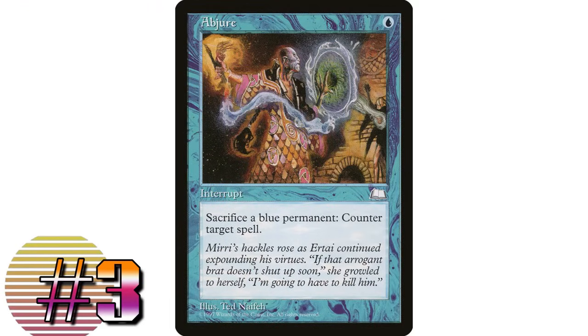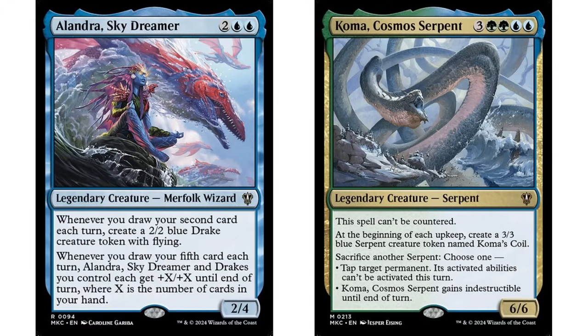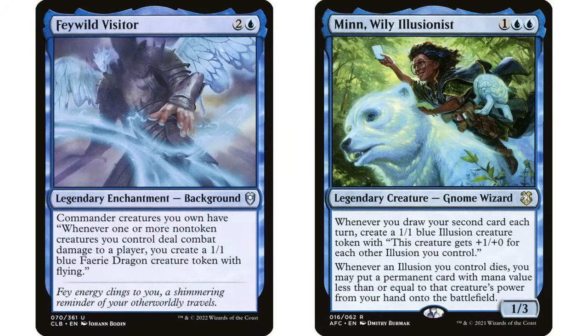One of the most underrated counterspells in the format in my opinion: Daze — one blue mana instant. Additional cost: sacrifice a blue permanent. It just counters target spell. This is a one blue mana hard counterspell with no stipulations on what it can counter. How many counterspells cost one mana and can counter anything? Yes, you have to sacrifice a blue permanent, but if you're in a blue deck that typically isn't very difficult, and it can actually be an advantage.